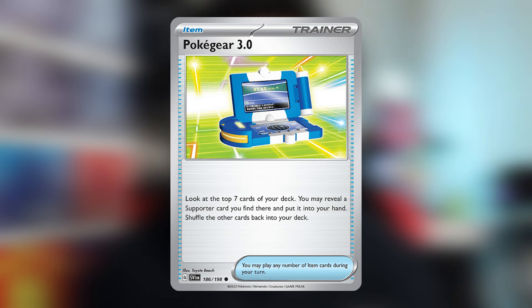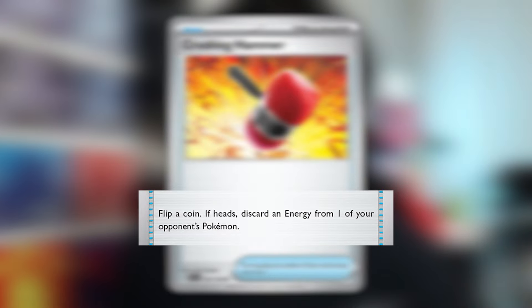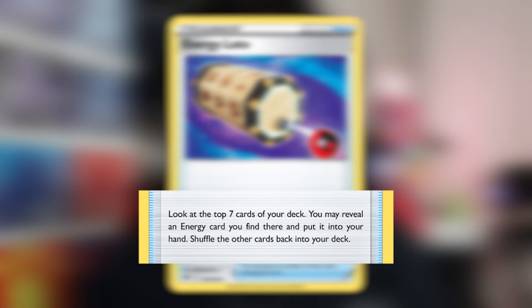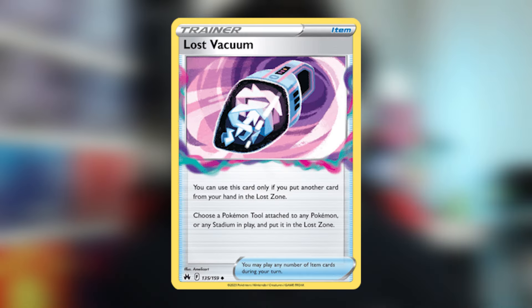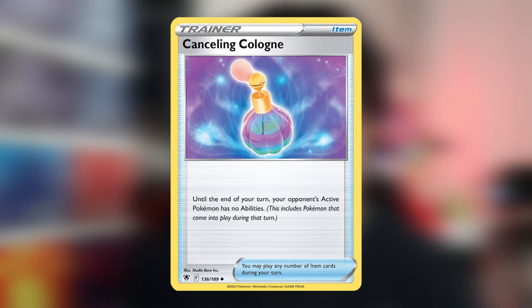Let's talk about the items. Pokegear lets you look at the top 7 cards of your deck and choose 1 supporter to put into your hand. Crushing Hammer lets you discard energy from your opponent's Pokemon, but you have to flip a coin and hit heads — getting rid of energy will slow them down. Energy Lotto lets you look at the top 7 cards and pick 1 energy. Techno Radar is how you get your Iron Thorns out — discard 1 card from your hand and search for 2 future Pokemon from your deck. Lost Vacuum gets rid of your opponent's tool, and there are a good amount of tools in the current meta. Future Booster Energy Capsule, if attached to your future Pokemon, does 20 more damage and gives a free retreat cost. Canceling Cologne cancels your opponent's active Pokemon's ability until the end of the turn — specifically useful if your opponent has Mimikyu.